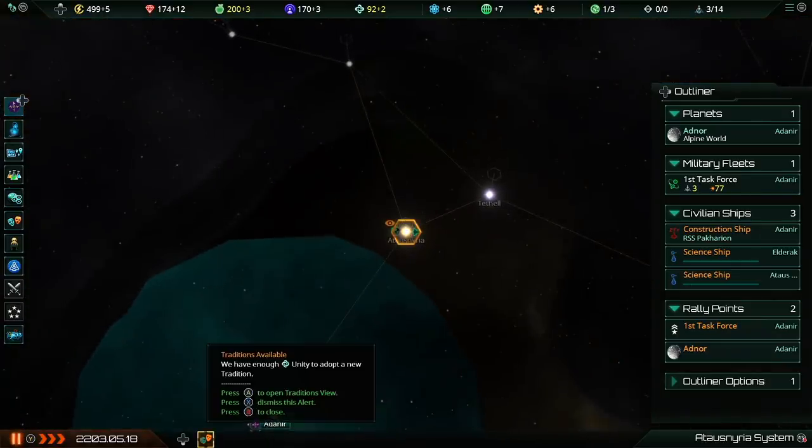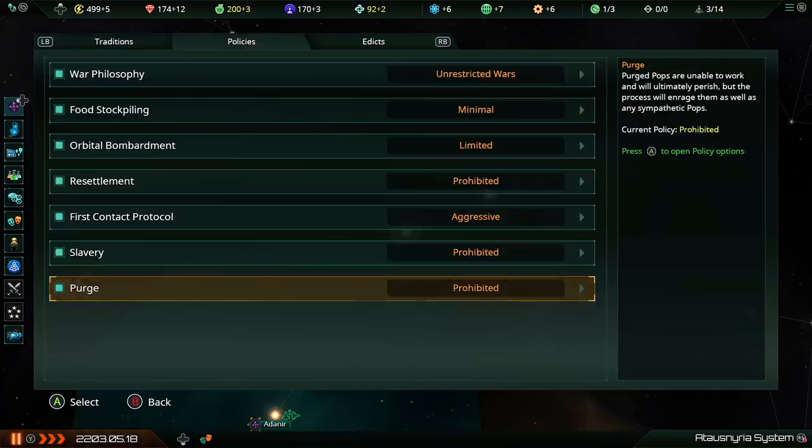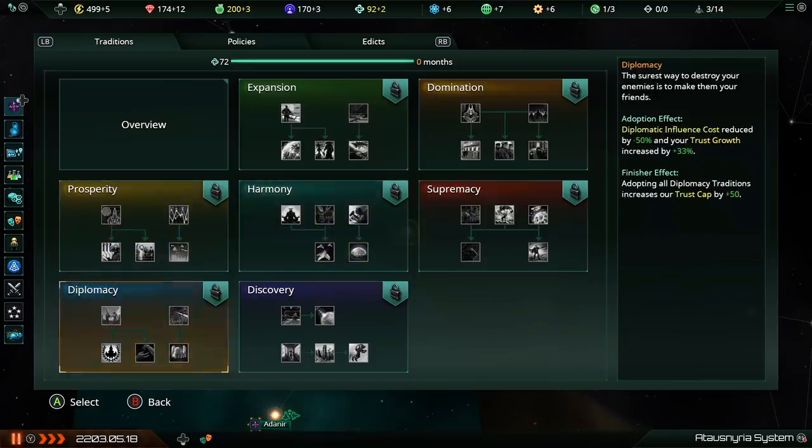At the bottom of the screen we have a new alert: tradition available. We have enough unity to adopt a new tradition. Opening this screen, we can look at the traditions tab. There are seven different categories of traditions to choose from: expansion, domination, supremacy, harmony, prosperity, diplomacy, and discovery.